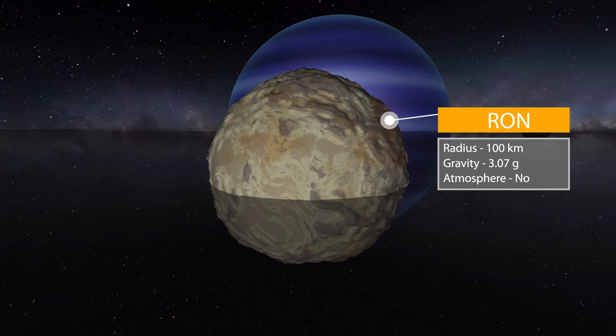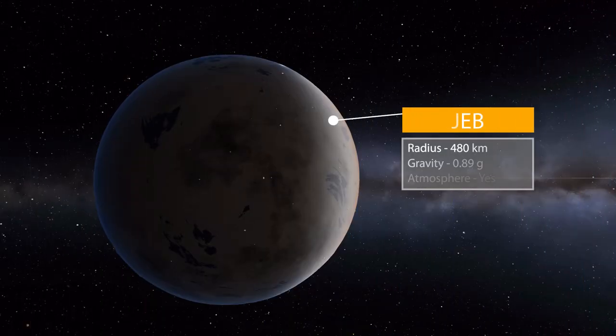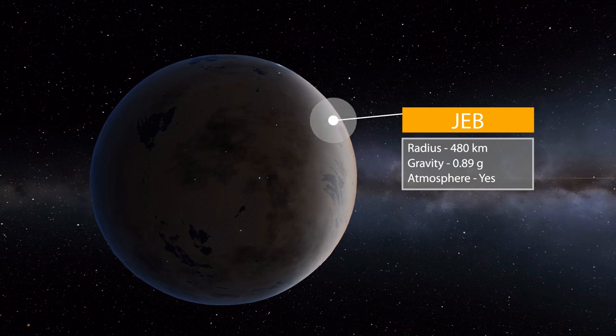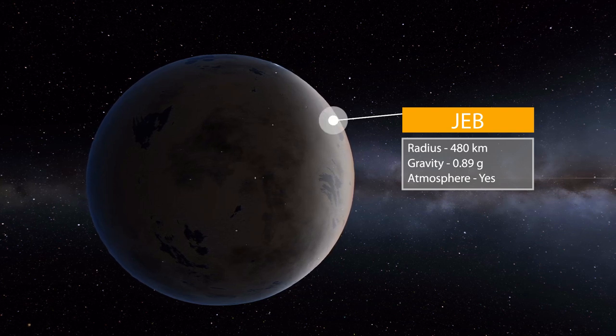The third moon is Jeb, named of course after the illustrious Jebediah. This moon is 480 kilometers in radius with a gravity of 0.89 g's, and it does have an atmosphere as well as a load of lakes — or I guess small oceans — scattered around the place. It is pretty darn cool.